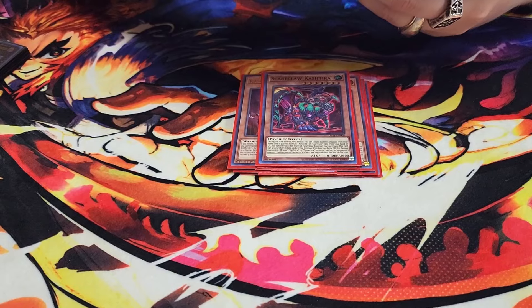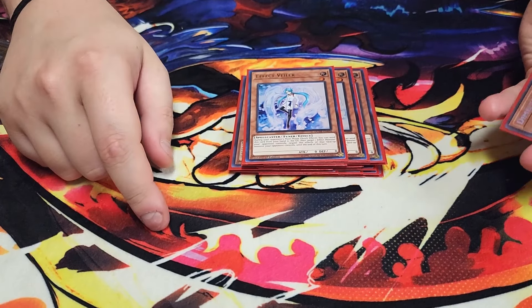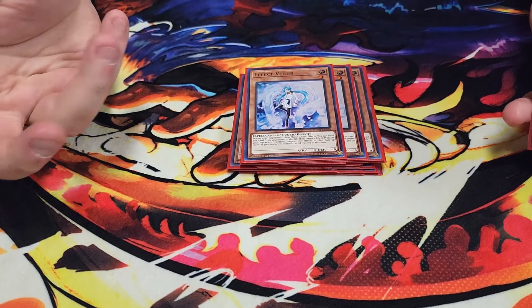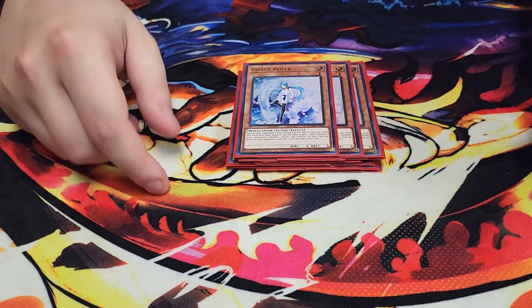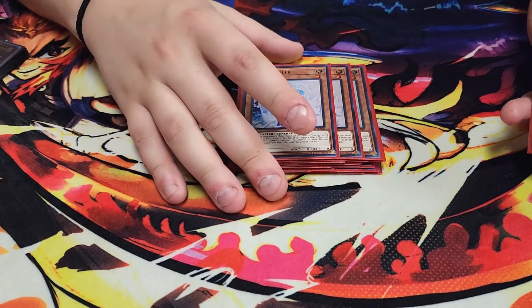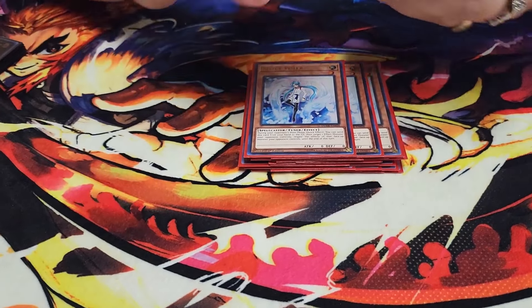For the hand traps, we're playing three copies of Ash Blossom just to stop the opponent from searching the deck. Three copies of Effect Veiler — Veiler is really good in the deck. It does kind of go against Shifter, but you're only playing them at three each, so the likelihood of opening both in the same hand isn't crazy. The three copies of Effect Veiler are really justified; it just stops your opponent's monster effects.